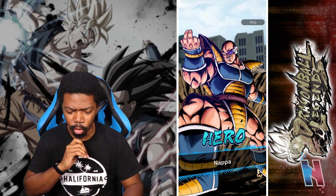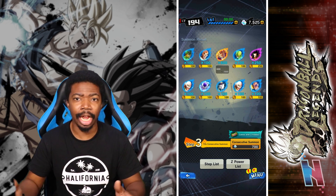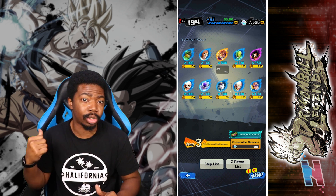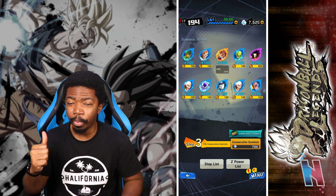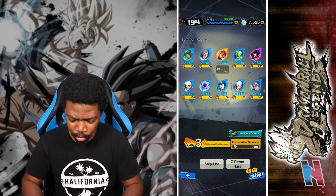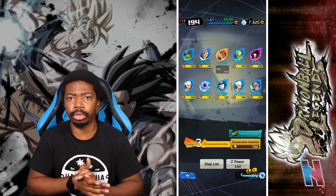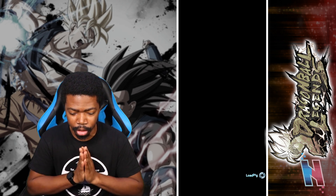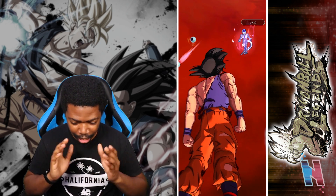Oh — they also just added a new banner, I think it was like the Zenkai banner. If you didn't get any of the Zenkai units you can pull on that banner and try to get them. I should probably save my crystals to get Cooler since I only have him at four stars. But we'll have some after this. Let's do one more rotation — going all the way back to step three, so it'll be a bit shorter.